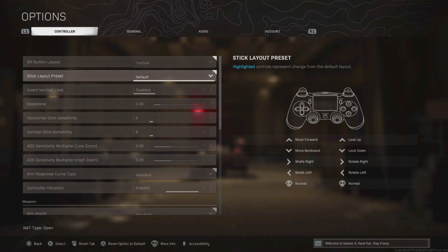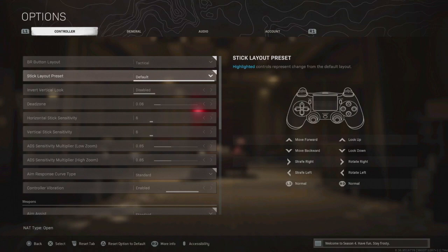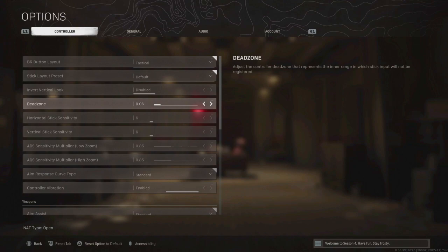For stick layout I have mine as Default — I believe that's the best. These are all settings you can change, so I'll show you what I have and you can go from there. For the dead zone I keep it at 0.06 — this just seems to work perfectly for me. I've seen people have it up at around 0.85, but 0.06 honestly works fine for me.